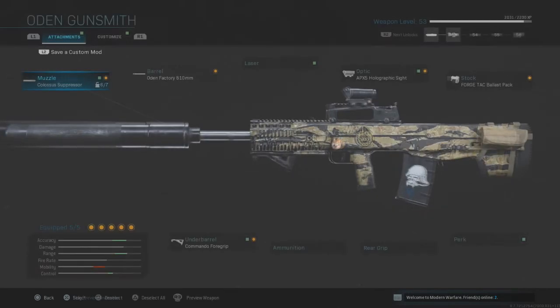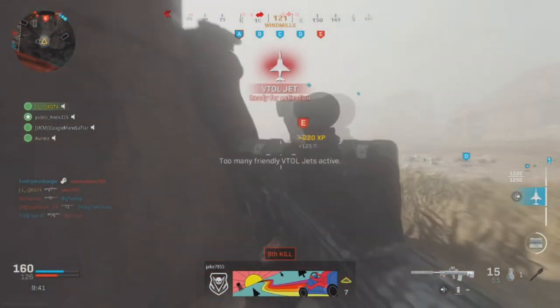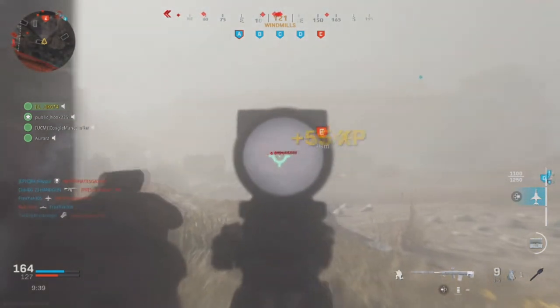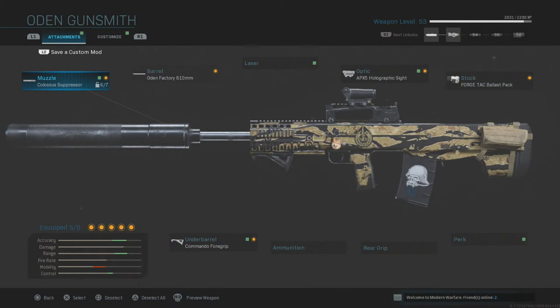First things first, this weapon is strong as hell. It takes around two to three bullets per enemy to take down, so around five enemies can go down with one single mag. It also acts kind of like a sniper rifle — I've sniped people off rooftops on the District map. The way I have it set up is like half assault rifle and half sniper.